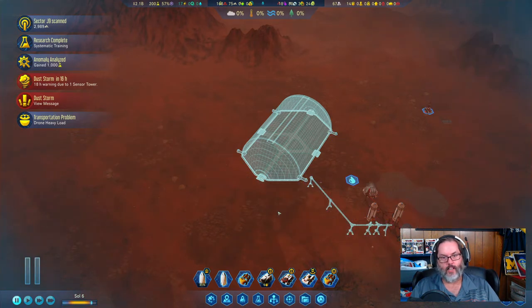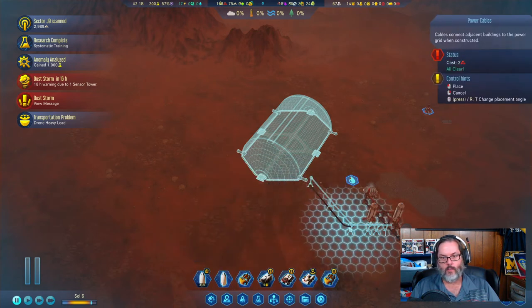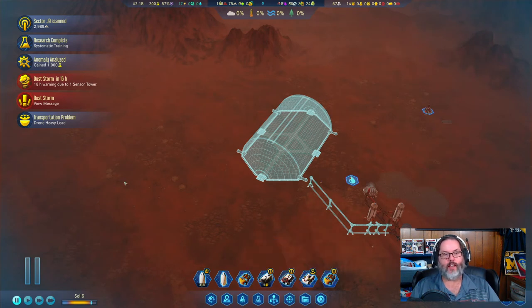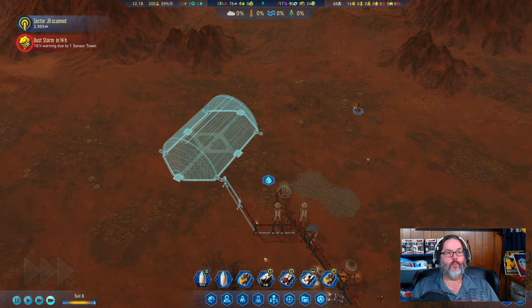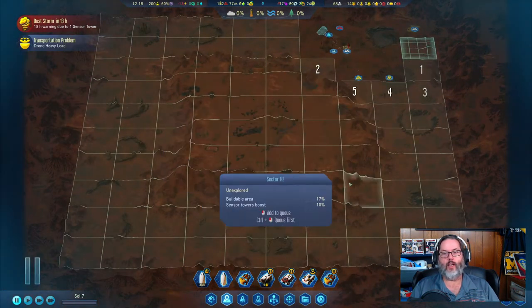Let's pause because I've got a dust storm I need to look at, but I want to get my piping down first. When the rocket gets back I'm going to have to send more supplies because I need polymers. When a dust storm hits, moxies, moisture vaporators, and solar panels will not work.